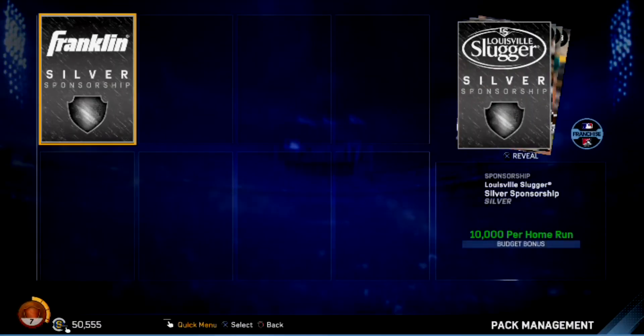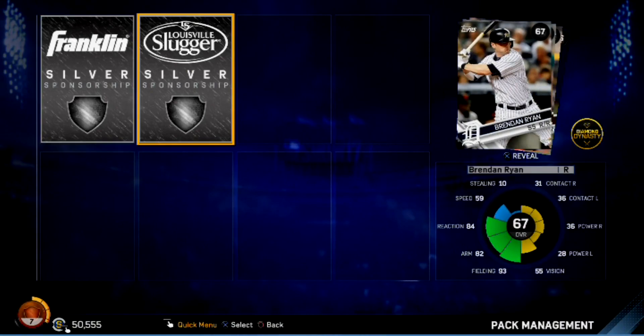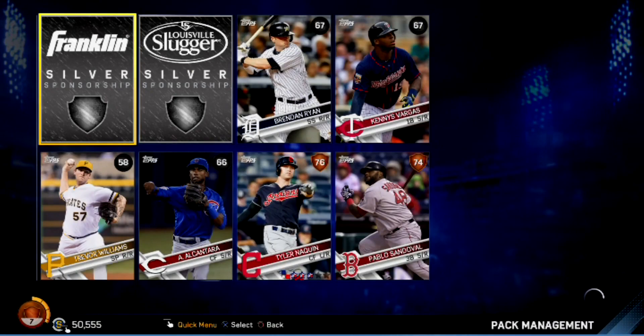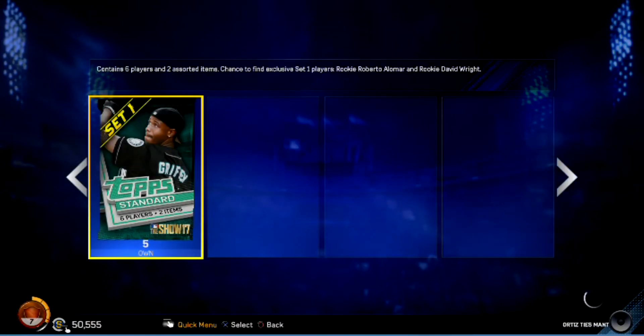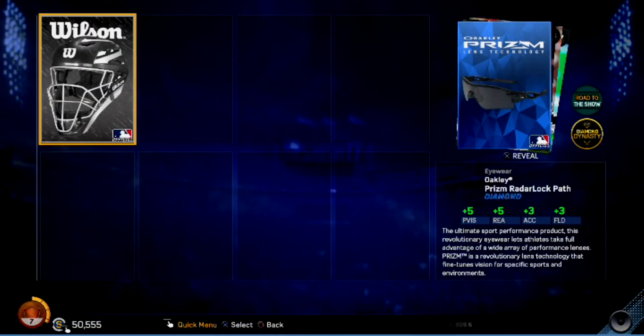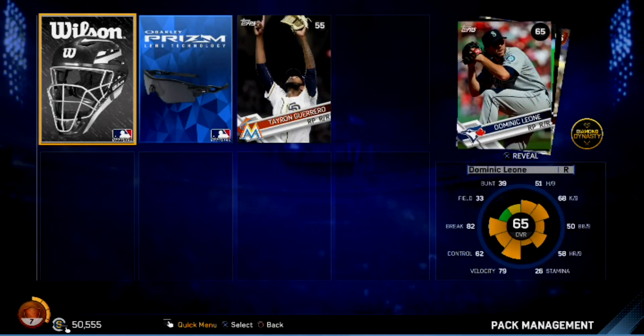Not bad — two silver sponsorships. Five packs to go. There we go — we finally get a diamond! Finally get a diamond! And it's... eyewear. Are you kidding me? Finally get a diamond and it's eyewear.